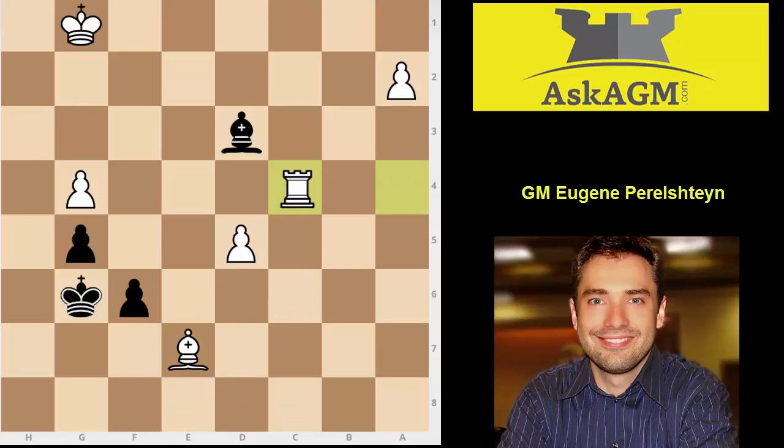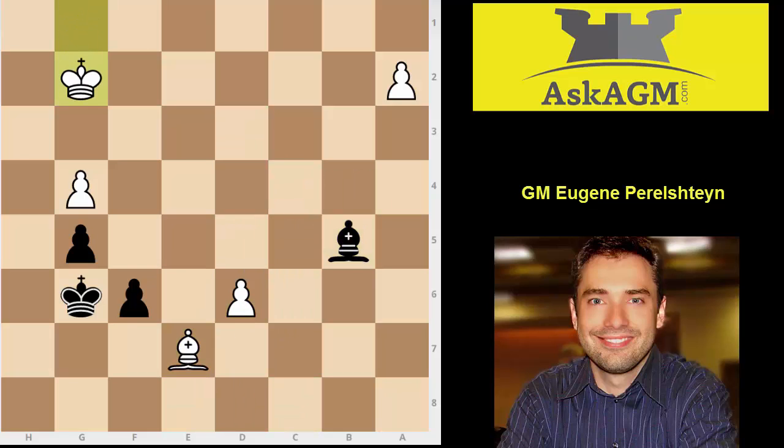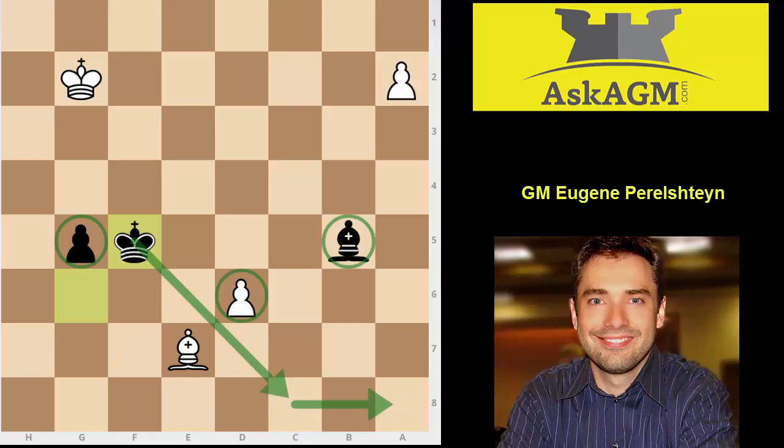You correctly simplify to an opposite color bishop endgame. White is up a pawn but has absolutely no winning chances. Even if you lose the g-pawn and give up the bishop for the d-pawn, if you can bring the king into the corner, it's still a dead draw because of the fortress — the a8 square is a light square and the bishop is dark square. Good job easily drawing this position.